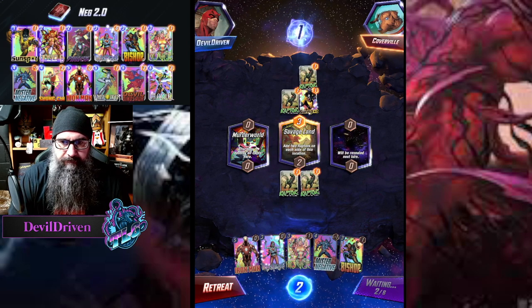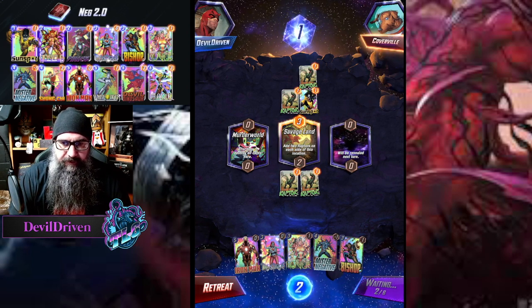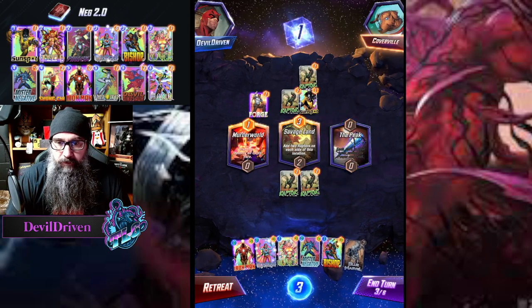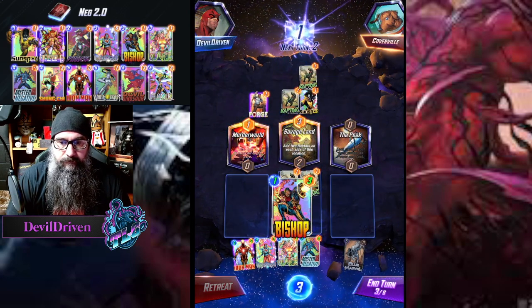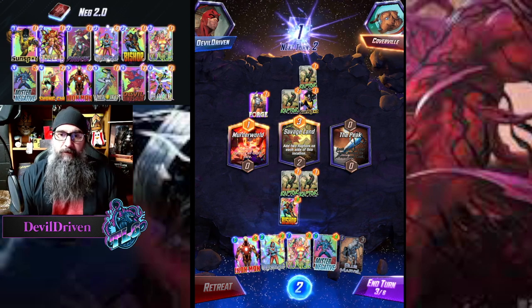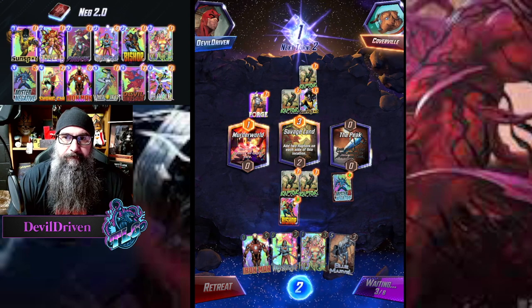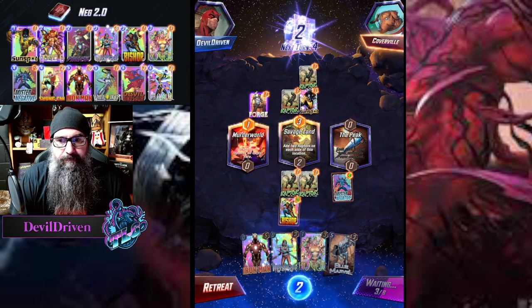I guess we try to keep pace here, so we play Bishop here. Man, it would have been nice to have The Thing and get rid of this, but we could always play it over here. We snap all day long - there's no way. We just go here and that's it. We play Mr. Negative but over here. We don't play any of this till last say. Holy cow, this one's going to be nuts - everything we have. They snap. Really? Wow!